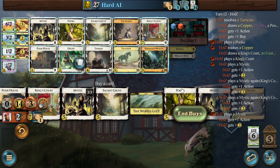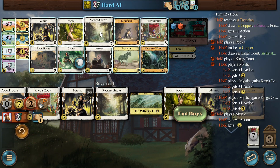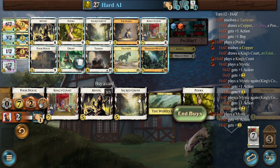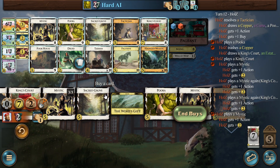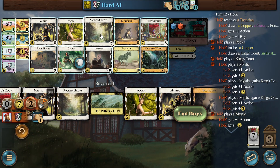We have the Growth already. We want four provinces next turn for sure, minimum. So we do KC, KC, Growth, and Poor House — that's the biggest payload you can do. In the Poor House, the Growth is purely for the buys. You might even want the Mystic over the Growth, because if we King's Courted a Growth we would still have only four buys. Four buys is not enough.